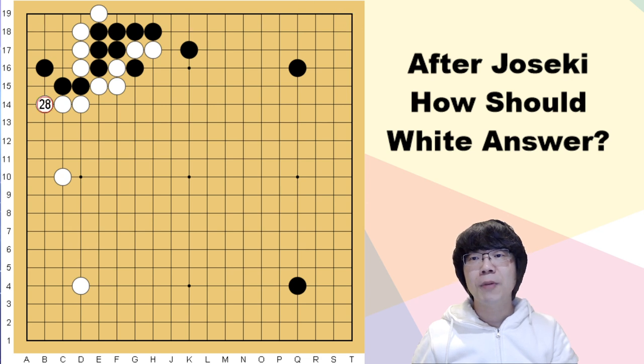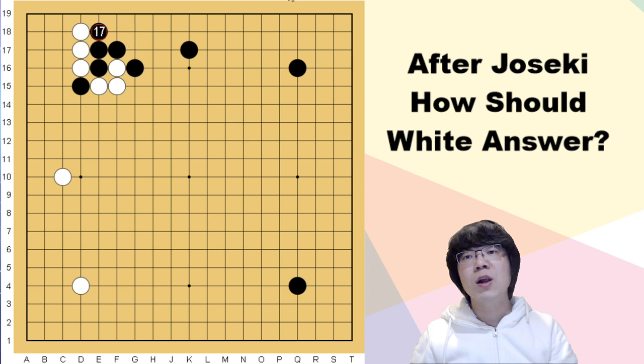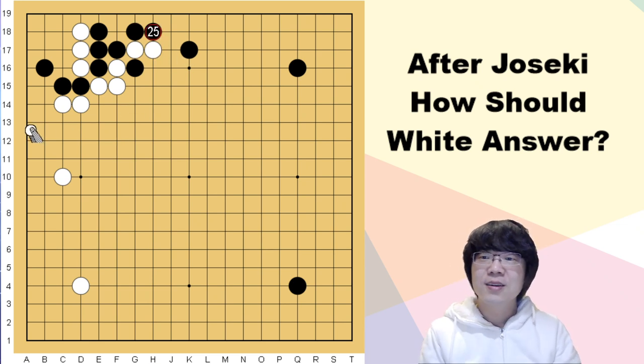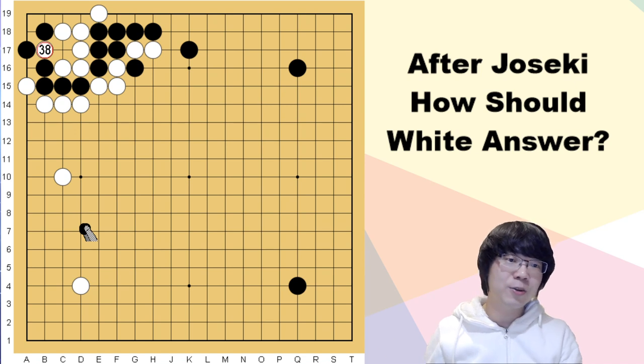At this moment you can enjoy the exchange — this cannot be a bad exchange. Even though black captures, we didn't do that much bad exchange. You can fix the order if you want: atari first, then cut if you really want the right order. Then stretch — black has to jump. Then white wedges and black has to connect. Now you can enjoy making the ko — this is going to be a ko threat.